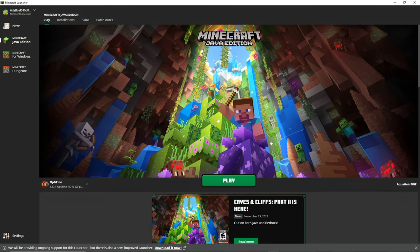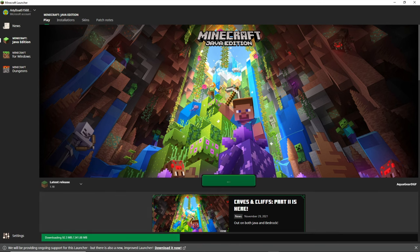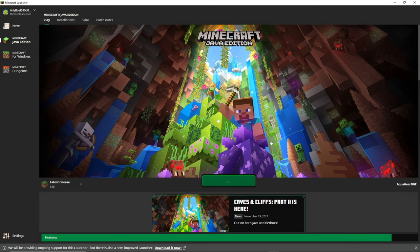Hey, what's up everybody! We're playing Minecraft again and Caves and Cliffs Part 2 is out. I'm going to go ahead and go to the latest release. It's going to have to download but I have a pretty good internet speed so it'll download quickly. A couple things before we jump into the world: I did use MCA Selector Editor - that program where you basically delete chunks. Any chunks that don't have current builds on them are deleted, so my entire world is refreshed.